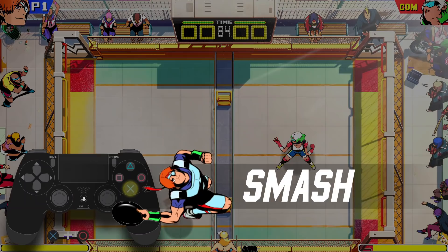Another great way to get points is to jump, catch the disc in the air, and smash it to the ground! Four points!